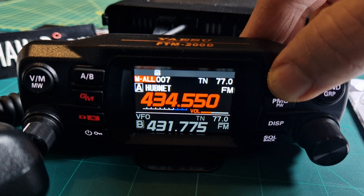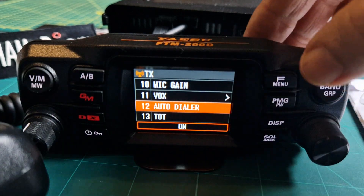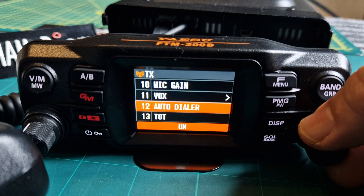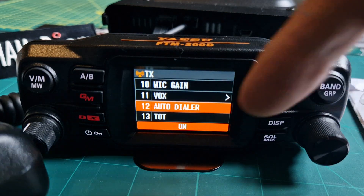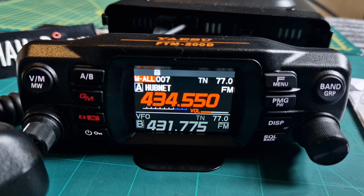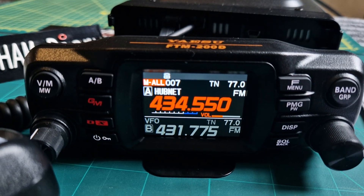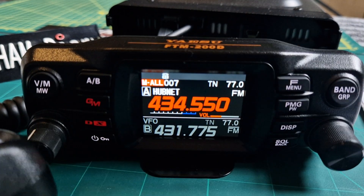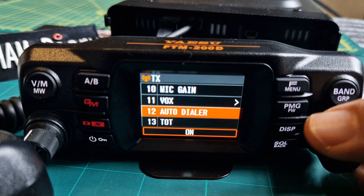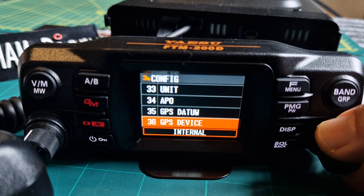To autodial, hold down F menu, go to menu number 12, and you've got autodialer. Select with the channel knob — it's either on or off. We'll leave it on. Back out and at the top you'll see a little telephone icon, which means the autodialer is turned on.